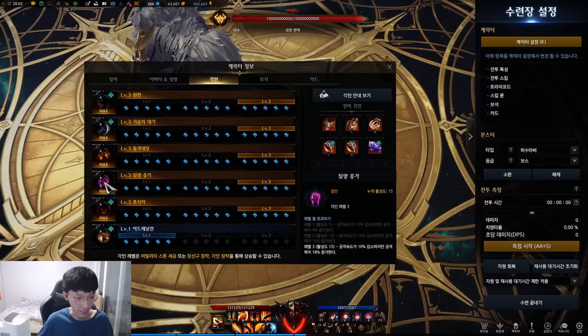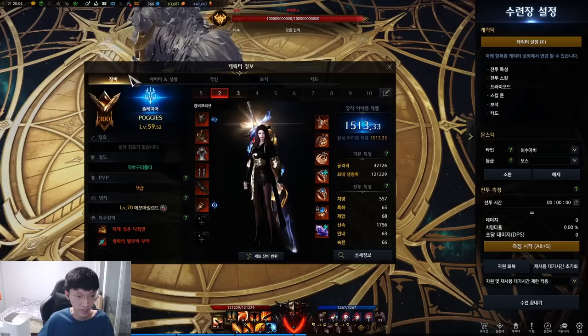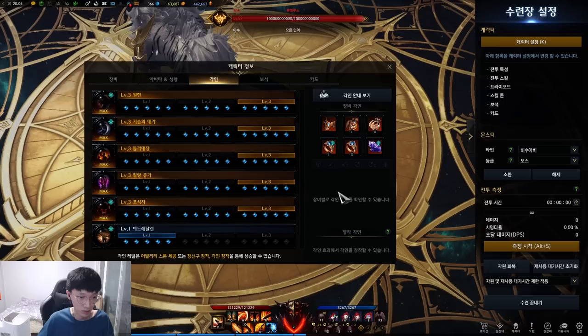For the engravings, you run Grudge, Ambush Master, Raid Captain, Mass Increase, and Predator as the main meta engravings. If you're aiming for 9-7 or Ancient Full Accessory, then you can aim for level 1 or 2 of Adrenaline. Ambush Master is the best engraving for the Entropy class. Raid Captain shows max efficiency because this build runs Full Swiftness, Swamp of Yearning, and movement speed from Berserk mode as well — that's already exceeded.